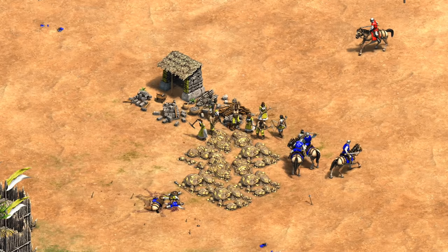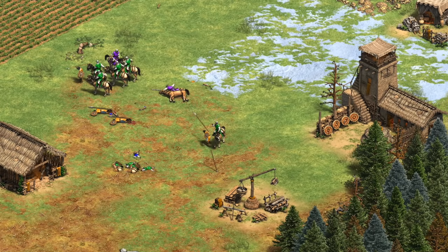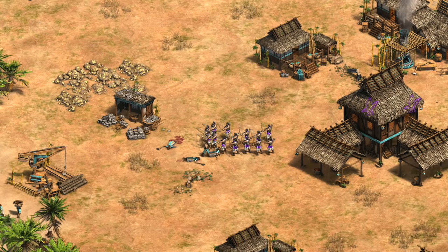Hey guys, Spirit of the Law here. When it comes to upgrades, the conventional wisdom is that for melee units it's armor upgrades before attack, and for ranged units it's attack before armor. For practical purposes I've happily adopted that from my own play, but in this video I want to look into the numbers and see how well that guideline holds up, if there are any important exceptions, and how bloodlines fits into all this for scouts in particular.